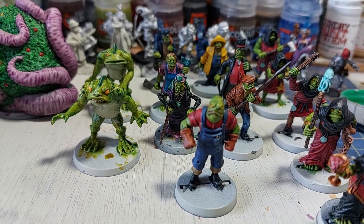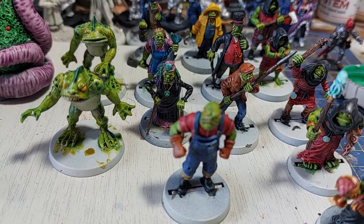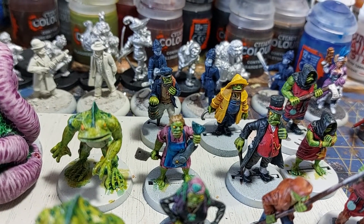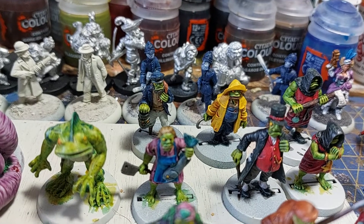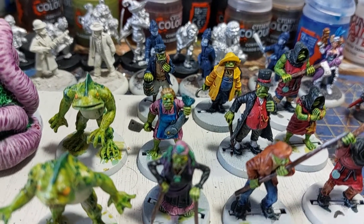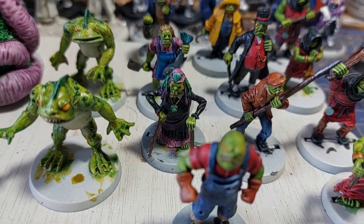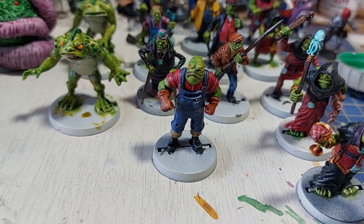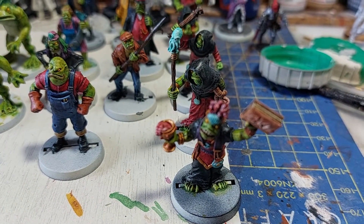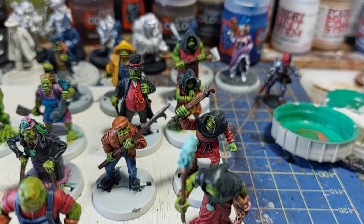Then we have the Denizens of Innsmouth — if you know Call of Cthulhu, that'll mean something to you. These are half-breed fish people, so normal humans and Deep Ones have been up to no good, and this is the result. We have a group of fishermen, the Mayor of Innsmouth, an older lady fisher wife at the front, and then a group of worshippers of Dagon — again, all half-breeds.